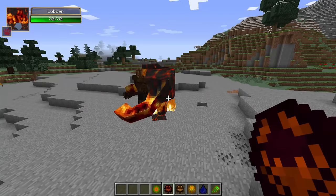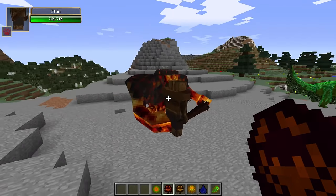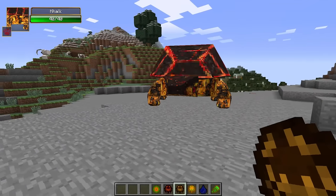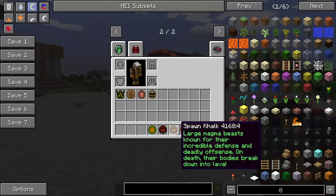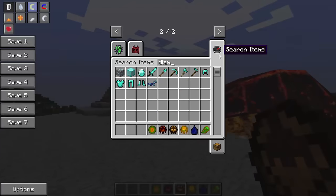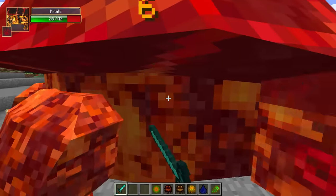Forget diamonds — I'm never going underground ever again. With those lava golems, I'm going to stay in my house. Let's spawn the Krog. The large magma beast, known for their incredible defense and deadly offense. On death, their bodies break down into lava. Let's try that out with diamond gear — I just want to see what it's like.